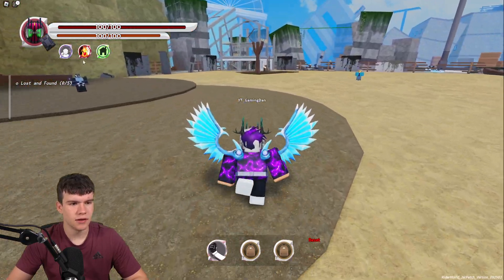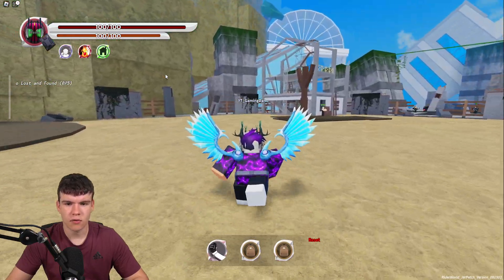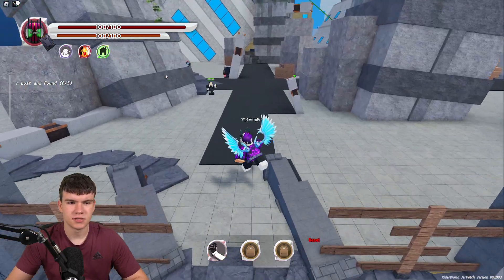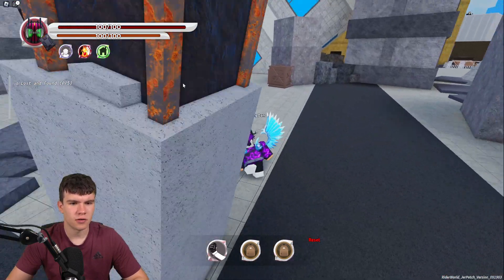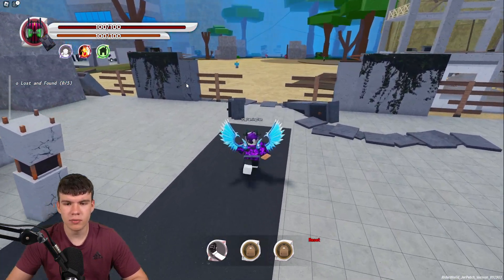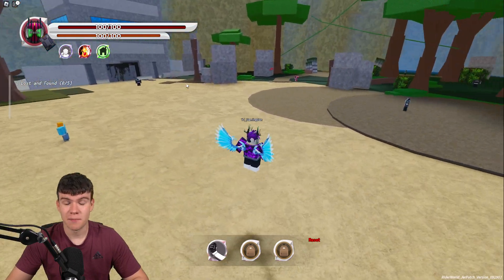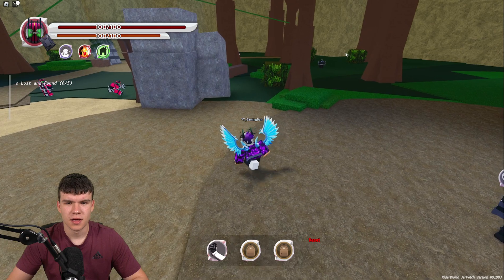It looks like it's a combat game. We need to find five food crates — I'm pretty sure, though I'm not really too sure exactly where you can find these things. I'm gonna probably have to look around the map. Let's have a look over here — where are the crates? I've got no clue. Lost and Found: zero out of five. We definitely need to find something. I think we'll go back and speak to that guy again because maybe he'll tell us more about where to find them, since I kind of just skipped past all of the text.